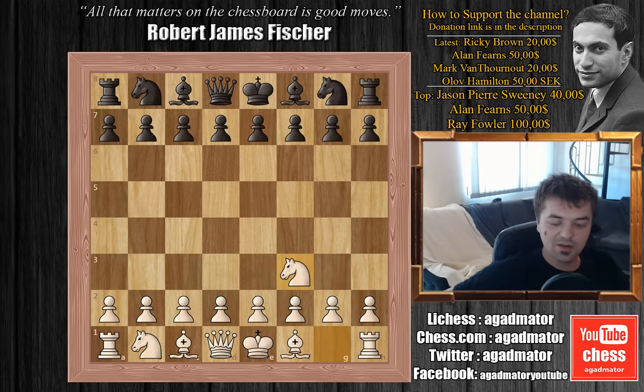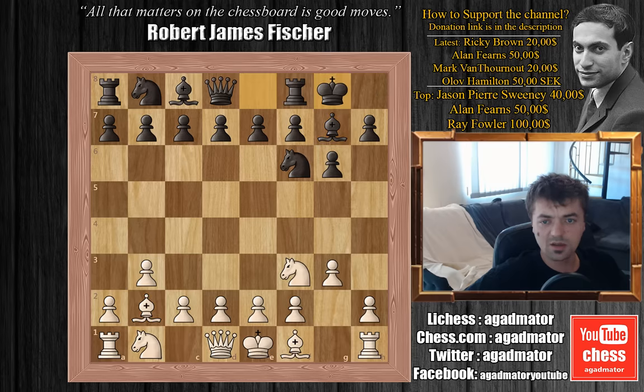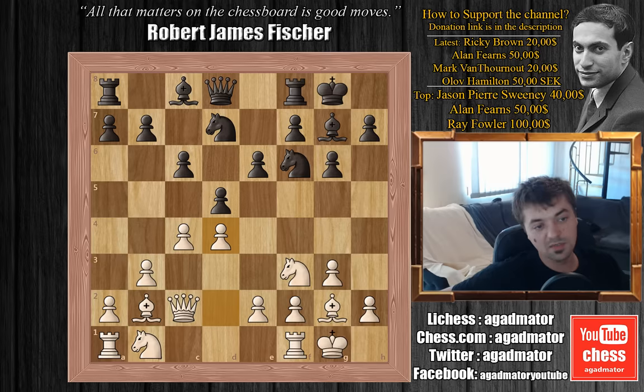Let's see this game. We have knight to f3 and knight to f6, g3, g6, b3, I played bishop to g7, bishop to b2, and now castles. This is something like a Nimzo-Larsen variation. We have bishop to g2, I played d5, c4, c6, my opponent castled, knight b to d7.